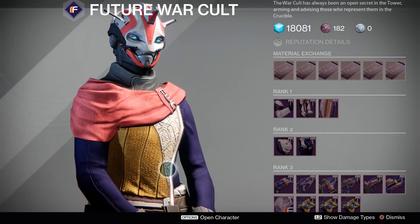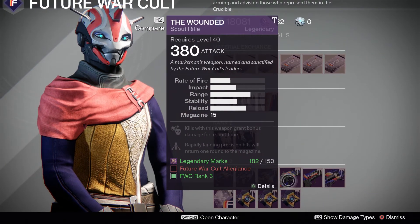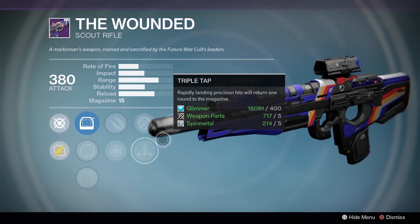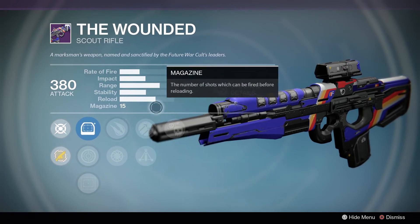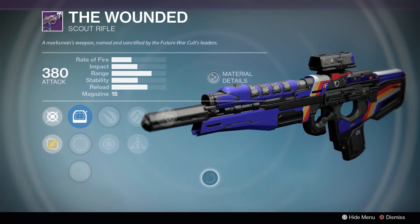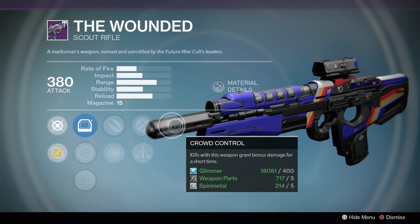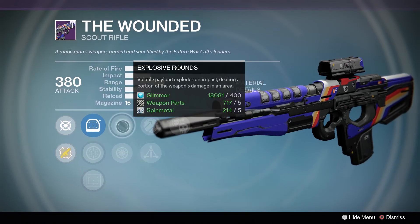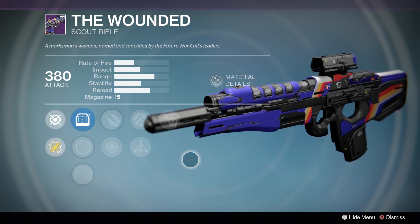On to Future War Cult — they honestly have the best thing this week, and that is the Wounded scout rifle. This is an amazing PvE roll without a doubt. Look at this: Explosive Rounds, Triple Tap, and Crowd Control — that is a very good PvE combo. Explosive Rounds and Crowd Control together is great, especially in Crota's End in the Abyss where thrall are swarming you. Explosive Rounds with Crowd Control takes out so many at once, and Triple Tap with Explosive Rounds is great for staggering enemies too.